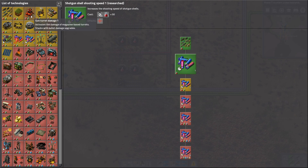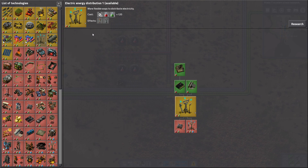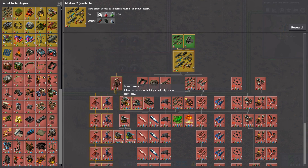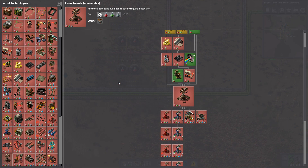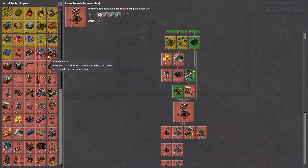Let's see what we want to get first. We have gun turret damage one, which will be okay. Advanced material processing I think will be much better because then we can start working on steel, and stone bricks are already being made as well. We can make steel furnaces which are a little bit better at smelting. On the other hand we have electric energy distribution which will be quite cool. We could also get military two which gives grenades and military science packs, giving us access to laser turrets — but those require oil and other things, so that's more of a long-term project.